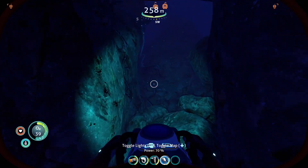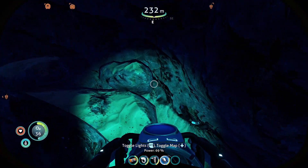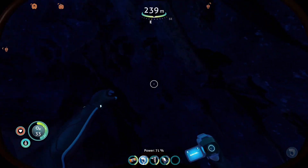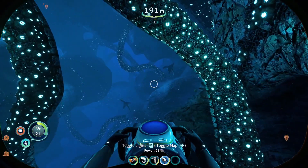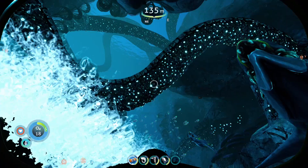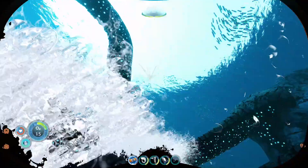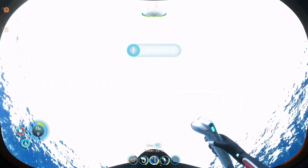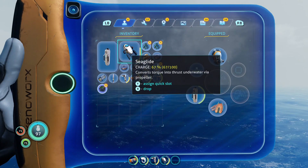There are obviously plenty of other resources down here and some other stuff you can scan. There's a sea truck fragment too. Now we're starting to run out of air — this is where the sea bladder comes in. You've got to use it to get up really high really quickly. Don't do it when you're in an enclosed space because you'll hit the ceiling and get stuck. It will take you pretty much all the way up.